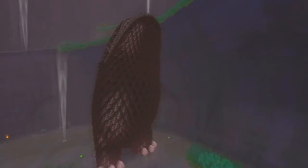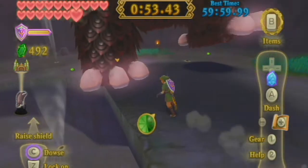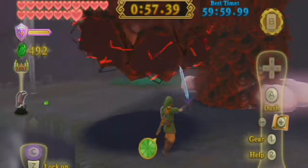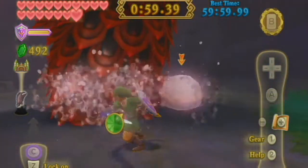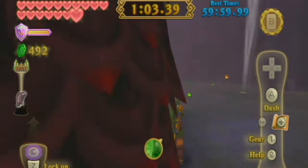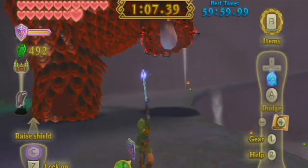I think there are 12 fights you can do, but you need hero mode for the last three. I think it's the Bokoblin Horde, Gleeok, and the final boss fight — you can't get those until you do hero mode during like your second playthrough, so that kind of sucks.